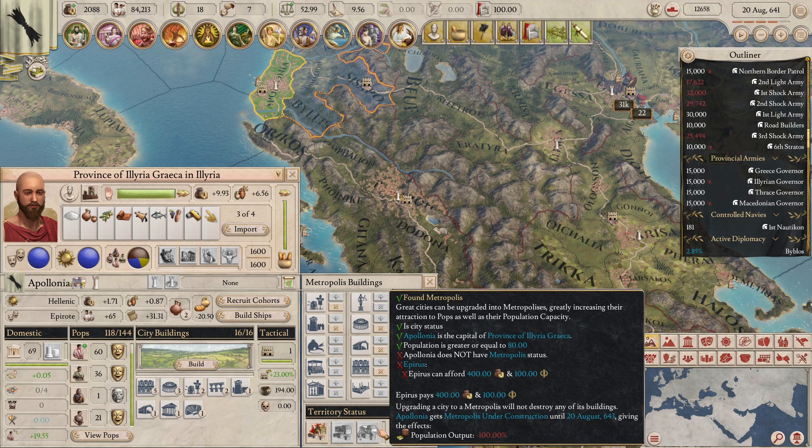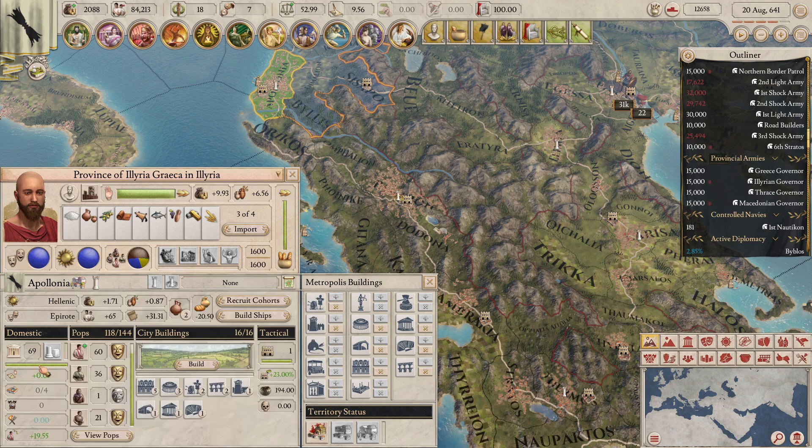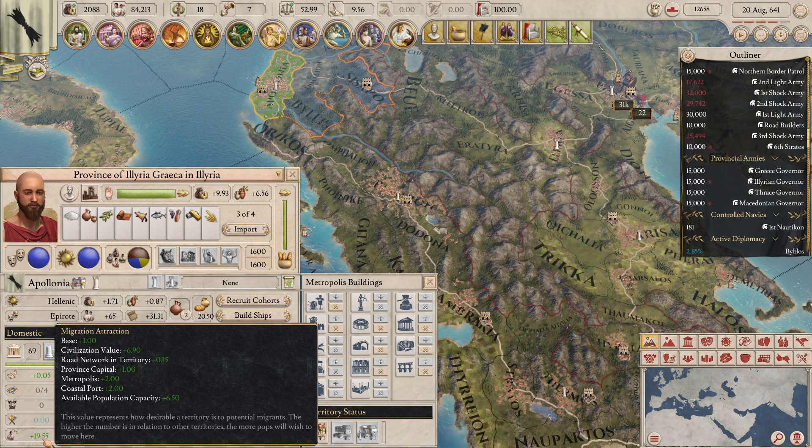Building a city or metropolis takes time — it isn't instant. It takes two years to be built, and during those two years population production reduces by 100%. Upgrading to a metropolis increases the pop capacity of the city and increases migration attraction by plus 2. A metropolis with high migration attraction on a border with a rival could even pull pops out of enemy territories into your own city.